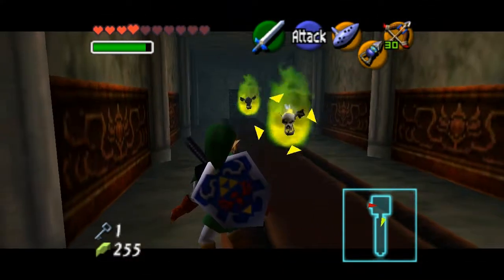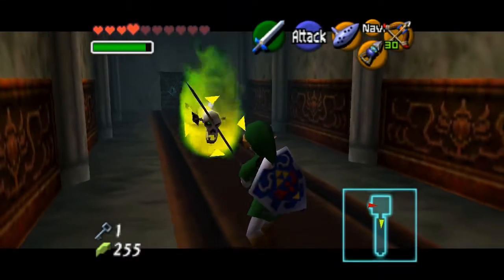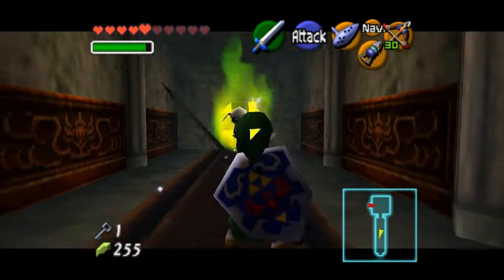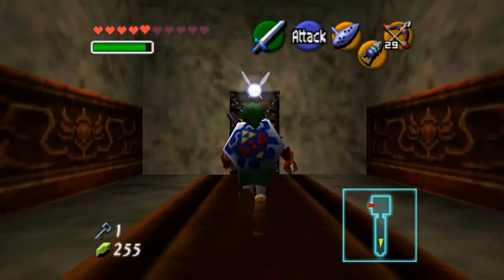Now this is a different area and these are green bubbles. Use your sword when the green fire vanishes. It'll automatically vanish after a time, so you don't have to worry about it. Or you can just shoot it with arrows — doesn't matter.